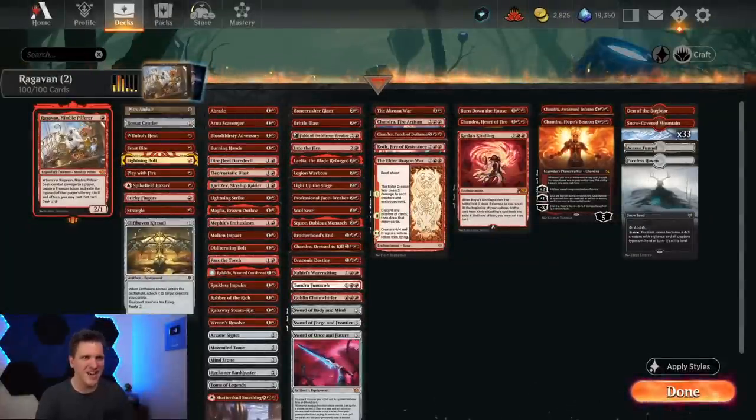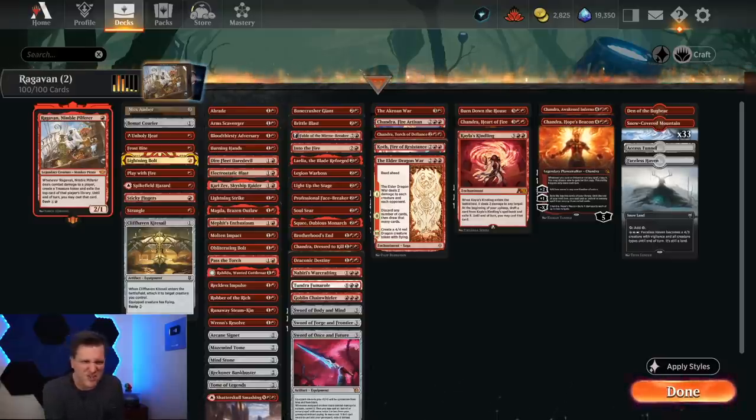Hello and welcome back to another day in the arena, it's me, CGB! Today in the arena we're going to play Ragavan Nimble Pilferer in Historic Brawl. You standard fans don't turn it off quite yet — there are videos coming out on the Cool Stuff Inc. YouTube channel and then the next day on the Magic: The Gathering Arena official YouTube channel that feature me playing standard.